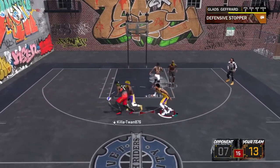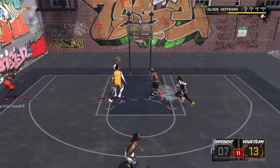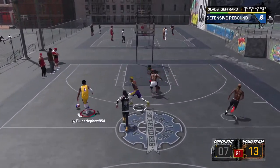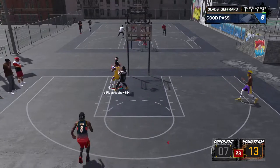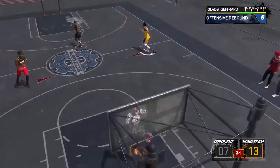With all the ball hogs in the game, basically if a pink protector and a pure sharp go head to head, they're going to give it automatically to the pink protector because his defense is hella strong. Slashers get a big boost when they're using euro, cradle, hop step, or even a spin layup.